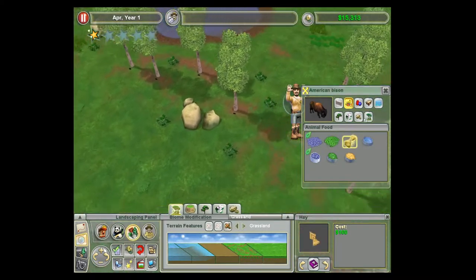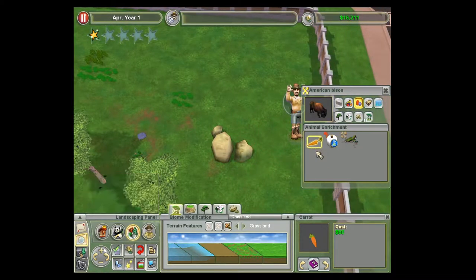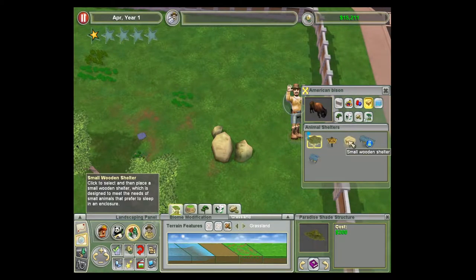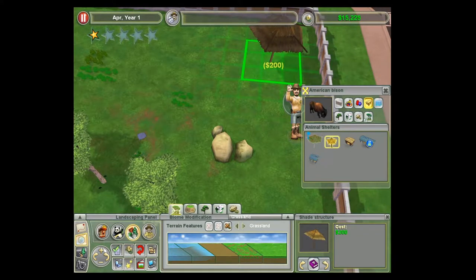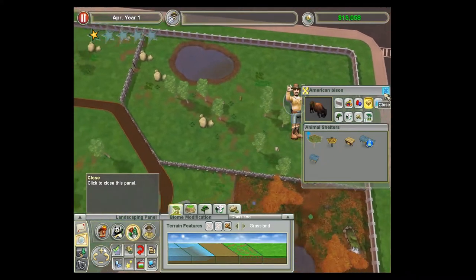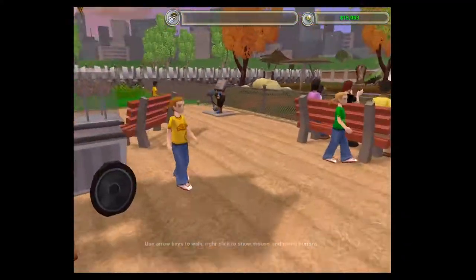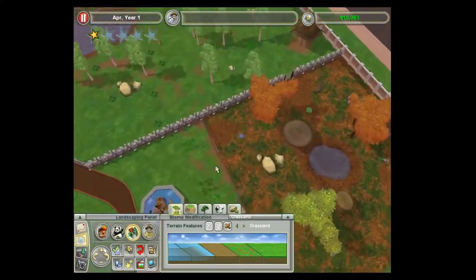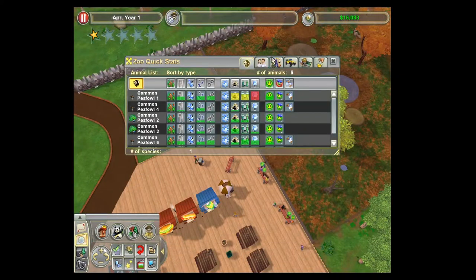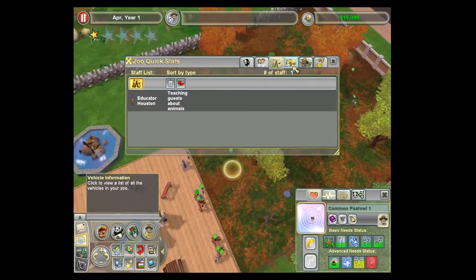Grass, grass. Might as well put one thing of hay. Don't really need a whole lot. A shade structure down in the back corner could work effectively for privacy. Let the money recover a little bit. Making sure everything's making a profit. The peafowl need stimulation — I can deal with that in a bit.